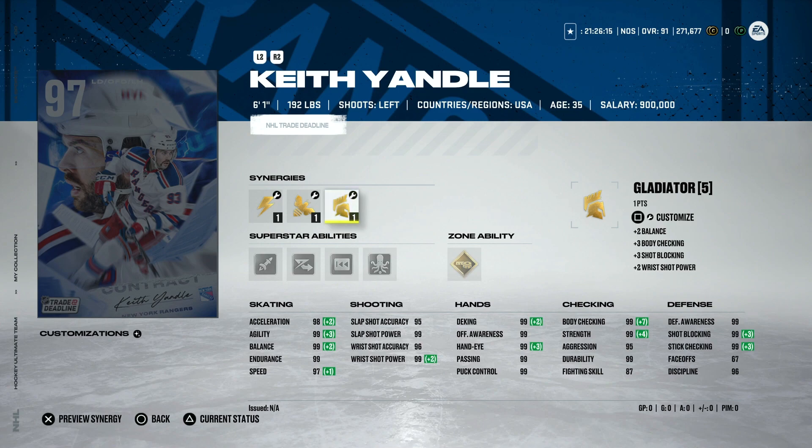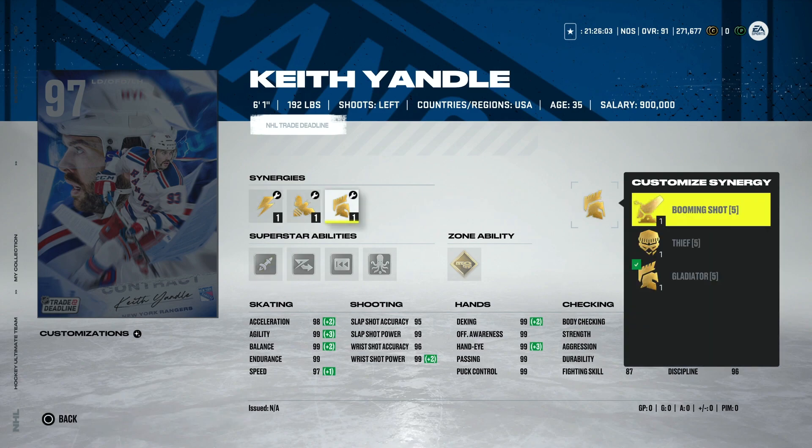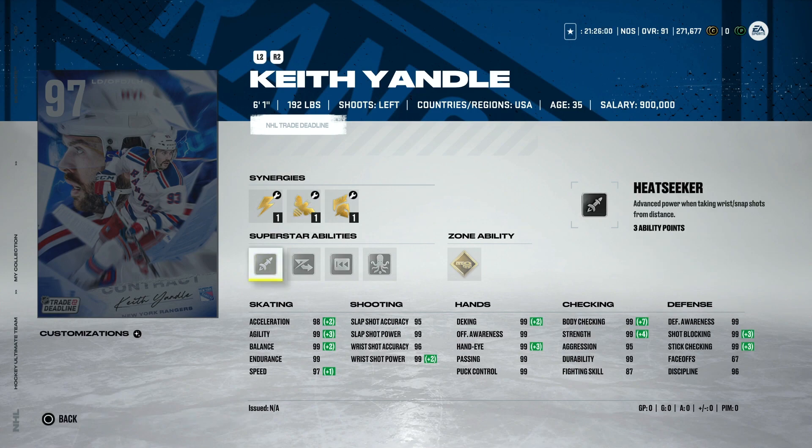Coming in at number two is the 97 Keith Yandle. This is a phenomenal card — a left-handed defenseman at 6'1" with essentially 99 everything. You can put 97 speed and 98 acceleration on him, which is max. The downfall is that all of his abilities are not really something you would particularly want on your defenseman. As the next few events come out, all the cards are going to be good — what separates them is their abilities, and Yandle's just don't have great ones.